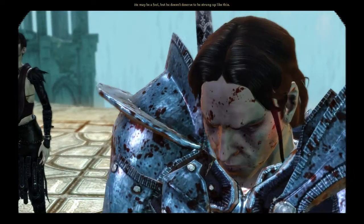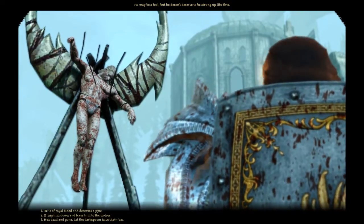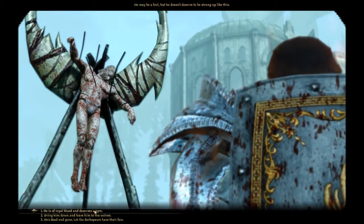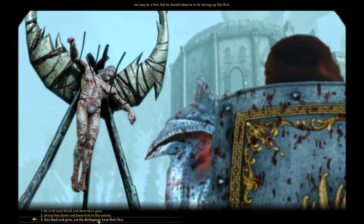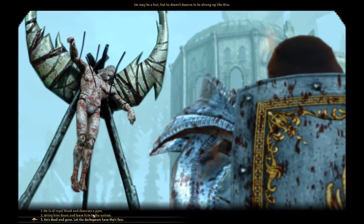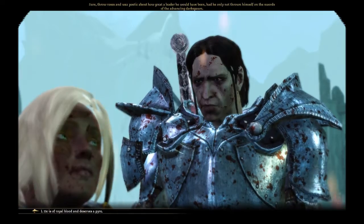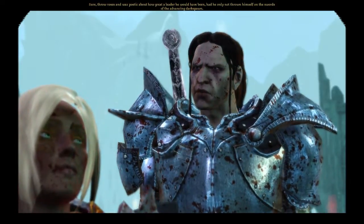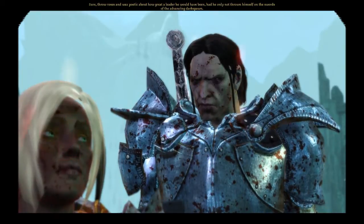He may be a fool but he doesn't deserve to be strung up like this. He is of royal blood and deserves a pyre. Bring him down — or he is dead and gone, let the darkspawn have their fun. No, we are not like that. Number one, he is of royal blood, he deserves a pyre. Sure, throw roses and wax poetic about how great a leader he would have been had he only not thrown himself on the swords of the advancing darkspawn.